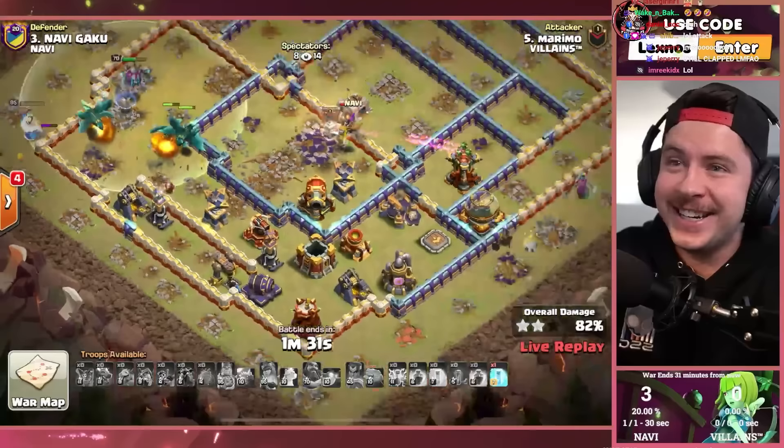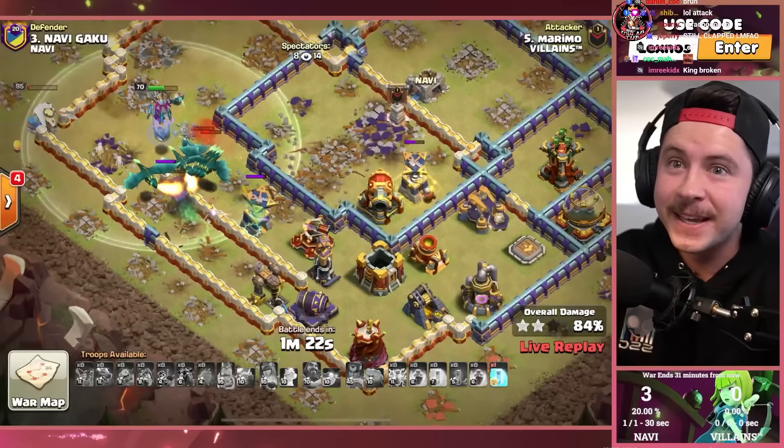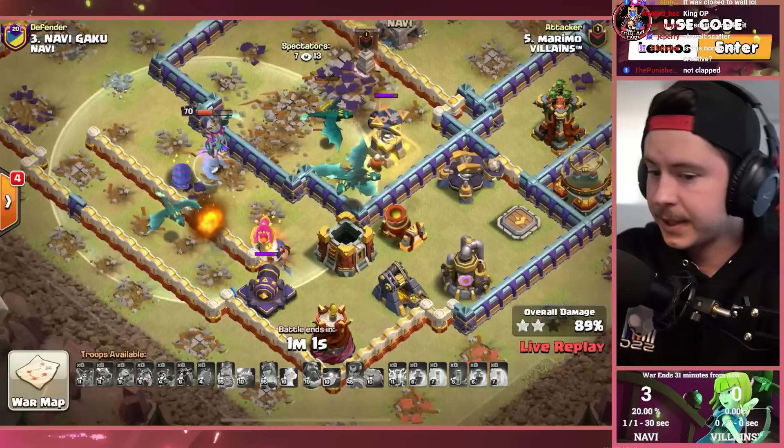Dragons still pushing through, and now that the air defense is dead thanks to the king, does this have a chance? Dragons moving through. King's gonna go down, but we also get the phoenix from the king to help join forces in the air. Really all we have to worry about is the scattershot, the multi archer tower, and traps. Got like three or four dragons alive, got the warden, got the owl, got the phoenix — an entire 60 seconds on the clock. This might work!